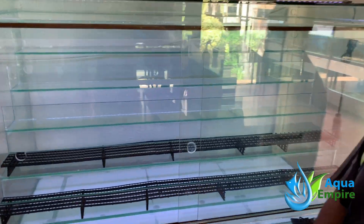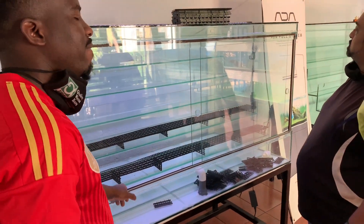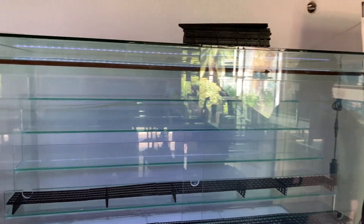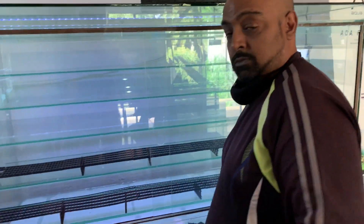Major engineering work at AquaEmpire. Check the size of this thing — this is gonna be our new plant rack. It's 1.5 meters long and goes way back. We're gonna have all the rows of plants coming in, and we've got two of them. Zabeer and Atwal are in charge of sorting that out and getting it running.